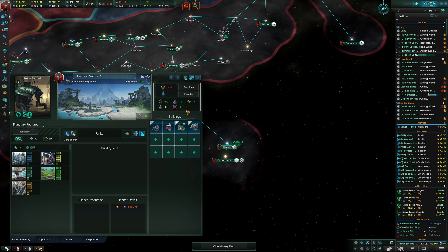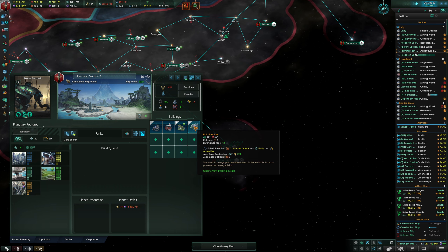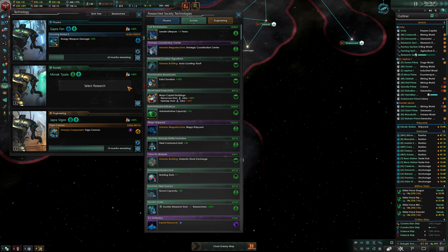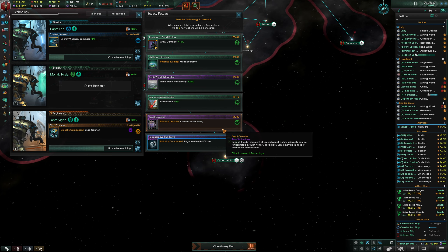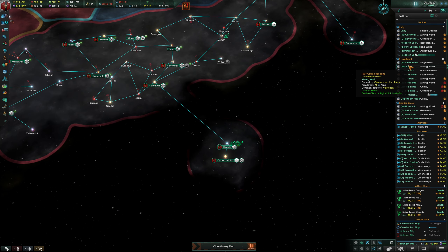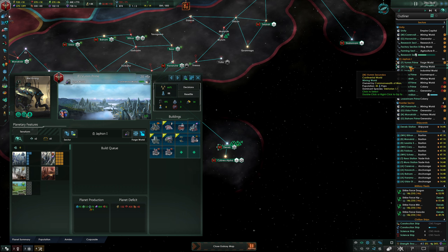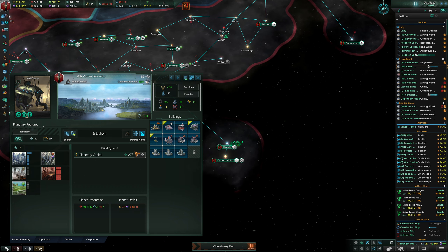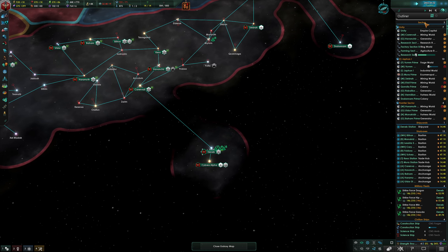This shouldn't really be causing us an issue. What did we learn? Leader lifespan. Army damage. One of these worlds I put some luxury residences on — was it this one? Yeah, that's what fixed my problem. I was barely under the threshold and I didn't want to lose a mining district. It's all rinse and repeat.